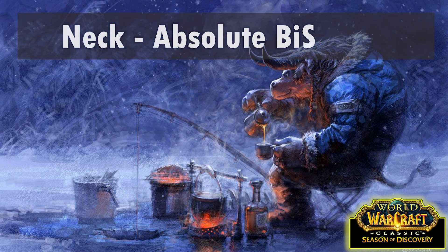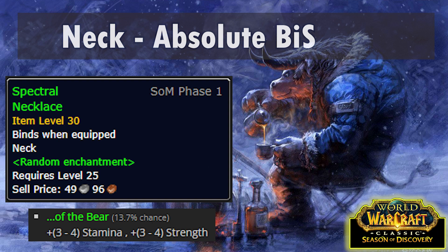Now the next slot - this is going to be one of the toughest slots to fill. Our absolute best is the Spectral Necklace of the Bear, with 4 Strength and 4 Stamina. It's a BOE world drop that mostly drops from mobs around level 30, so there's a very good chance you'll just straight up never see one on the Auction House. Even if you do, it's likely to be very, very expensive.